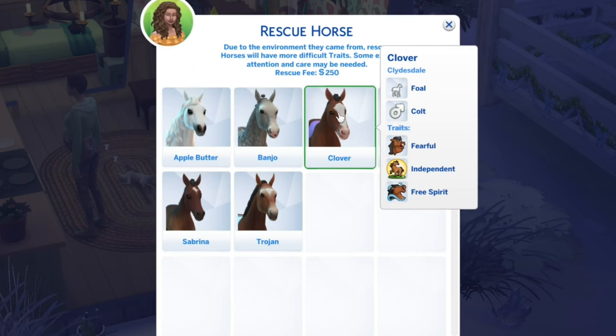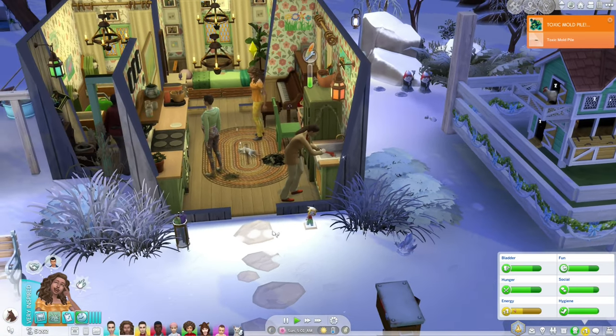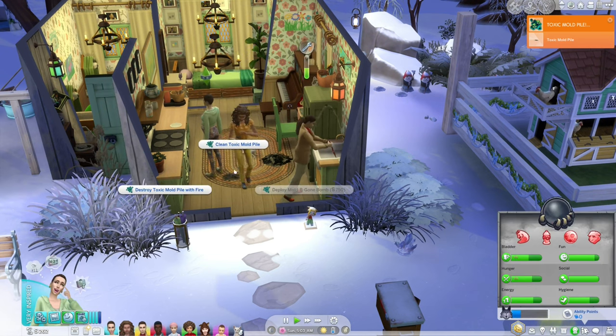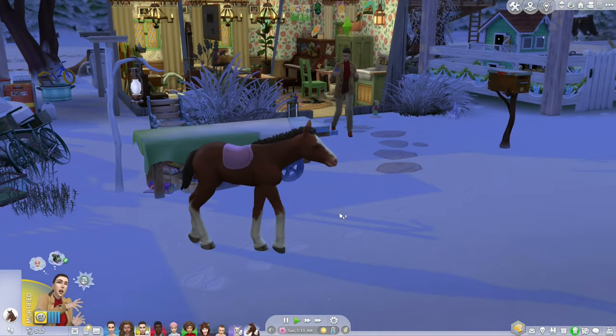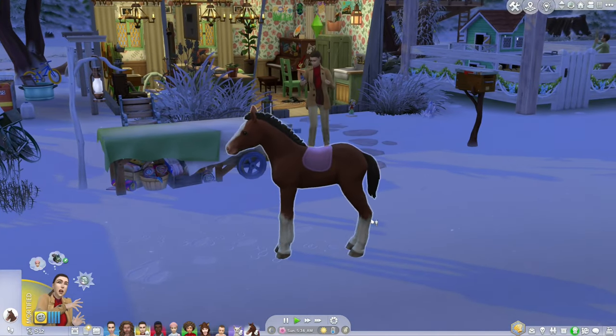We have Clover who is fearful, independent, and a free spirit. We have a child named Clover, so we might have to rename this horse. We have toxic mold — we've got to clean that. We'll call the horse Pepper. Pepper is so cute — he's a Clydesdale.